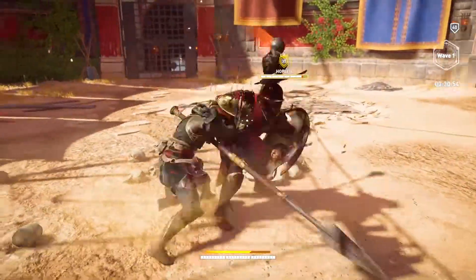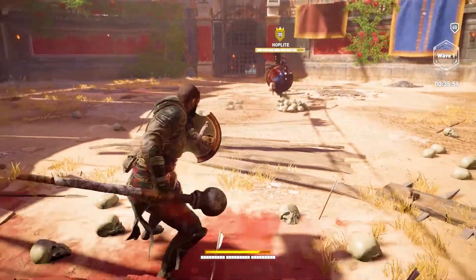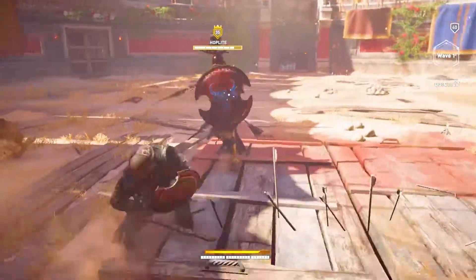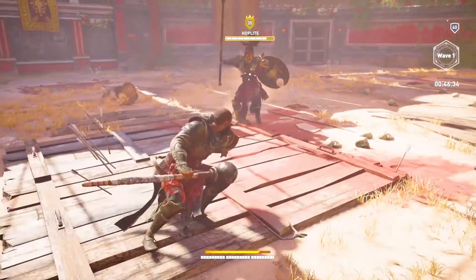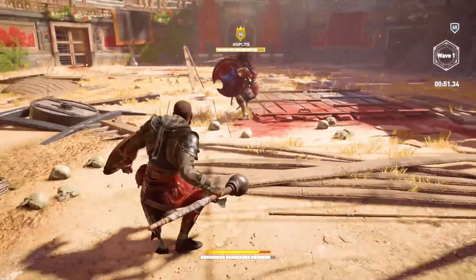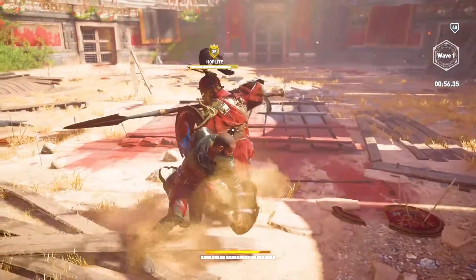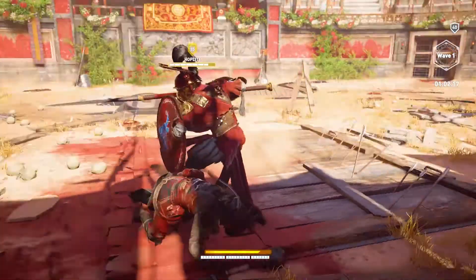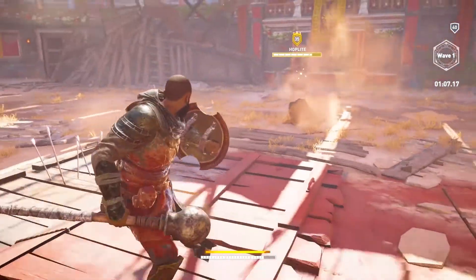If I dodge his hit I can come in and get a couple hits before he backs up. Let's dodge this way and go back around. I was going to try to get a heavy hit but that's not working. I could try to get a parry but I'm not that good with parries. I'm going to get my adrenaline up — nice, good hit. Yeah, that move right there is so awesome.